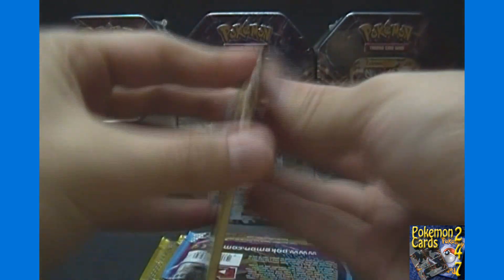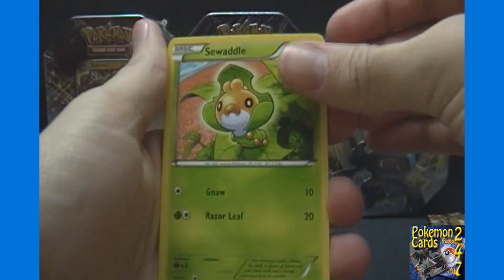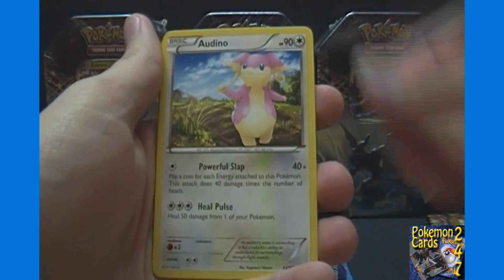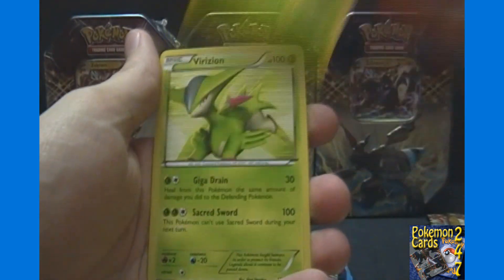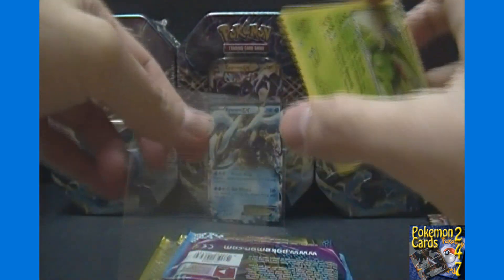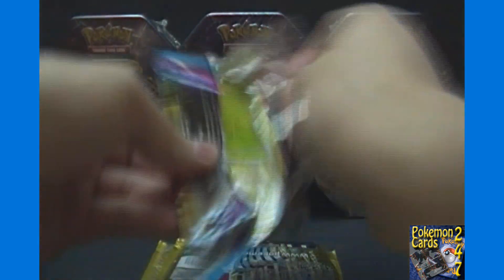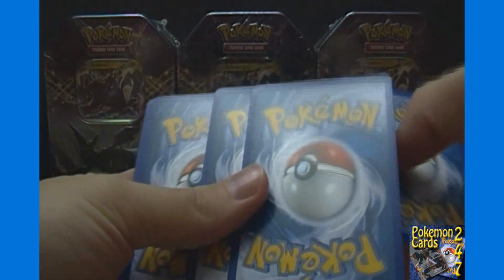Just like last time, we'll go from oldest to newest, starting with the Emerging Powers pack. We got Sewaddle, Joltik, Pansage, Klink, Cubchoo, Audino, Swadloon, Cinccino, a reverse holo Swadloon, and a holo rare Virizion. Since that's a holo, we'll get that in a sleeve right away. After the video I always put all the reverse holos and stuff in sleeves too, but just for time's sake I try to only sleeve the extra rare and holo stuff live on video.